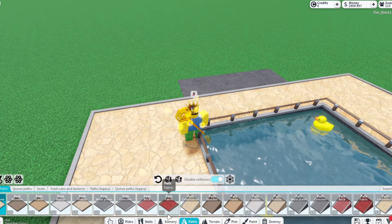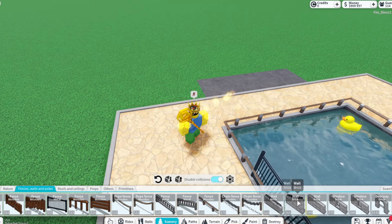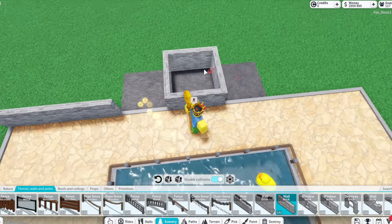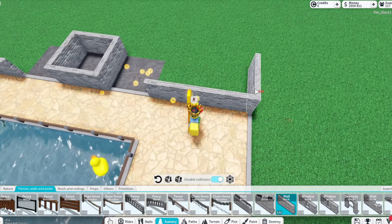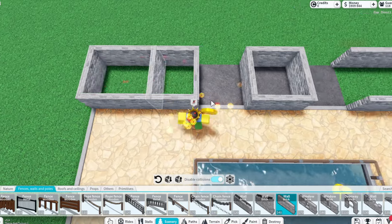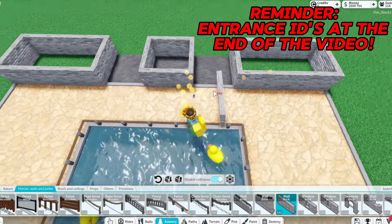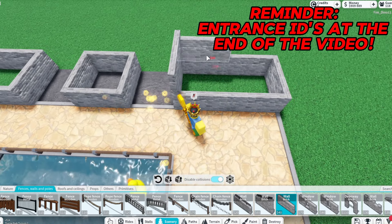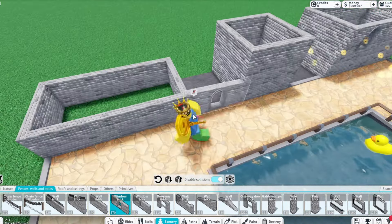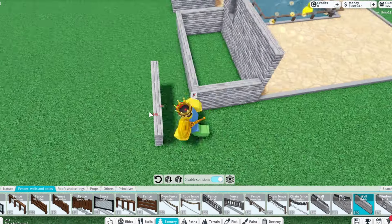Now we're actually going to get to the entrance. I'm going to get some brick walls to make this — it's going to look something like this. What I'm doing here is I'm making two buildings around the side, and then there's a main entranceway where you can get tickets scanned and all that stuff. Right now I'm just going to make a window so you can look through and get your tickets and purchase things.